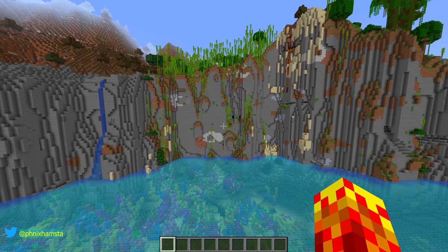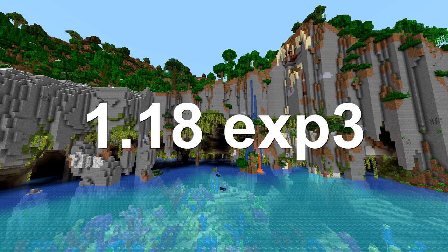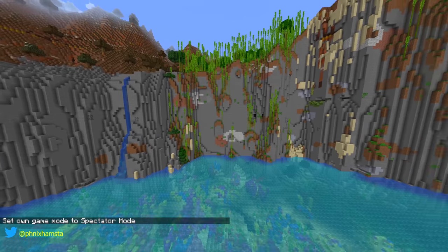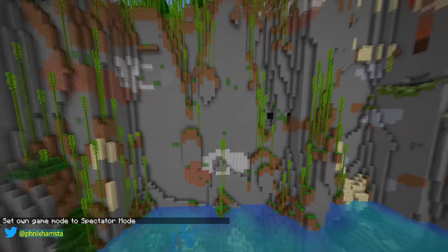Or it doesn't, because everything looks so bad. I'm of course referring to this screenshot, which was from Experimental Snapshot 3, and this is the same seed on the regular snapshots, but the entire Lush Cave system has been covered up. It's still inside, you can see it, it just doesn't look as good when it's closed off.